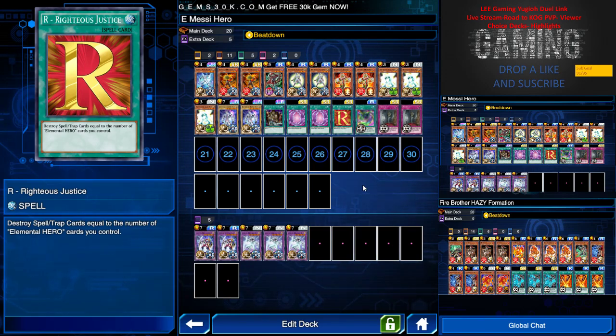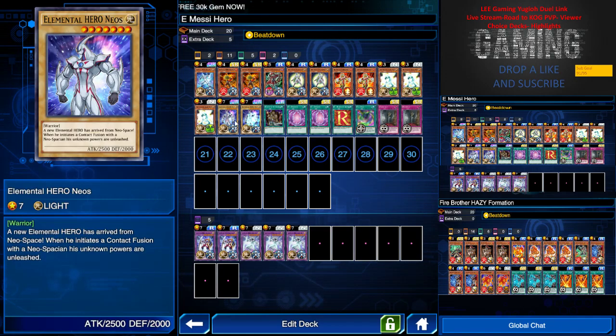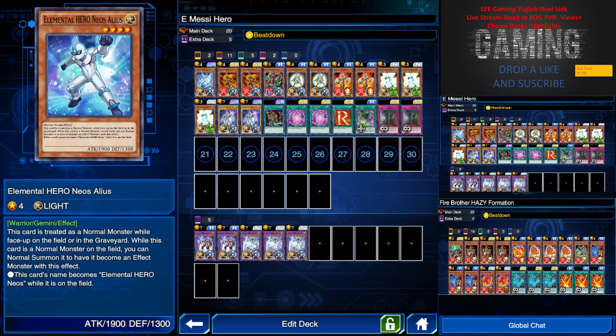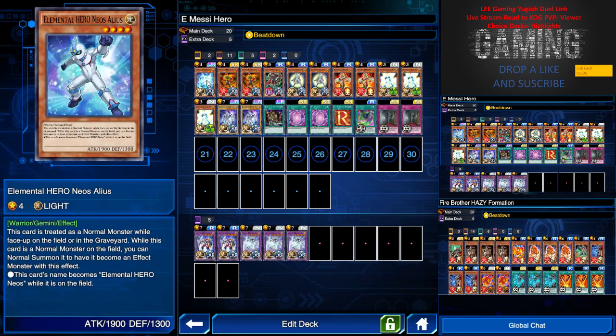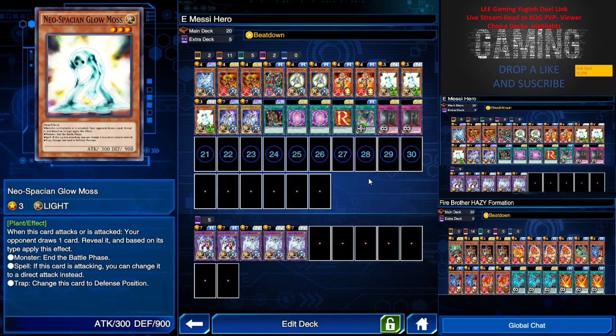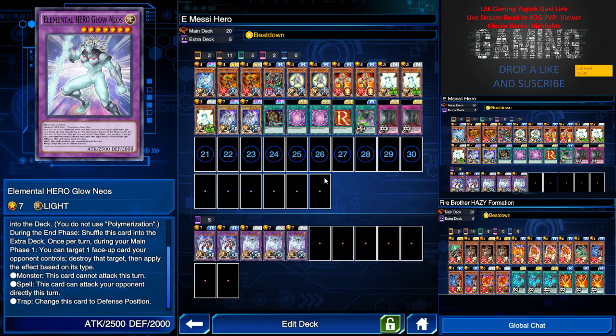I have 1 Righteous Justice — you only have 1, but this card is very useful as I can destroy any number of spells and traps equal to the number of E-Heroes I control. So basically you've got the front row and back row covered. And Nilspace, as I mentioned, buffs the field to special summon my E-Hero. For the extra deck I'll be using only E-Hero Nilspace, as it has its own special effect when special summoned with the combination of E-Hero Nils and Grow Most. Once it's on the field I can target 1 face-up card my opponent controls, destroy it, then apply an effect based on its type. Usually you'd destroy a monster, which means this card cannot attack this turn.